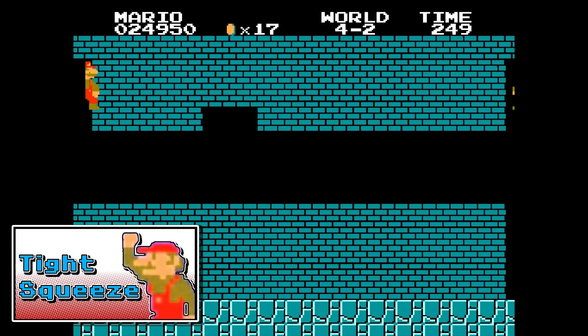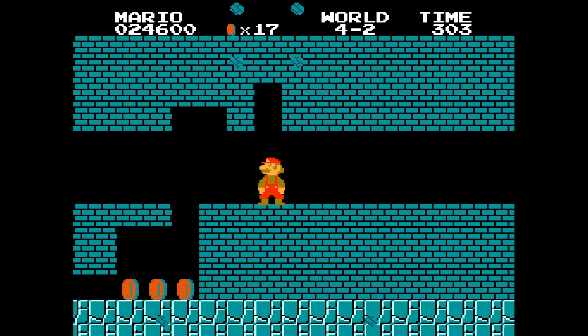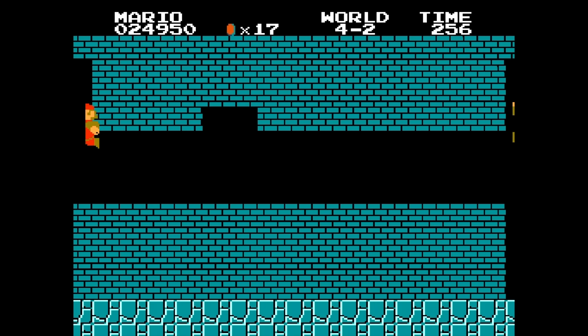Next up we have Tight Squeeze. This allows Mario to get stuck in the wall, and if he's Big Mario he can bounce on through and get up above the level. All we need to do is make a single block gap, get the screen to scroll to the right just enough to where Mario gets stuck, and then we can jump our way through to the top and skip the level. Very cool.